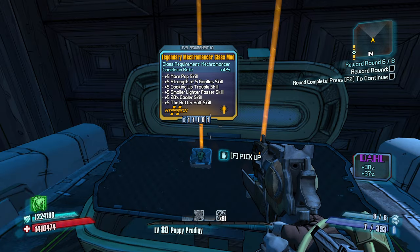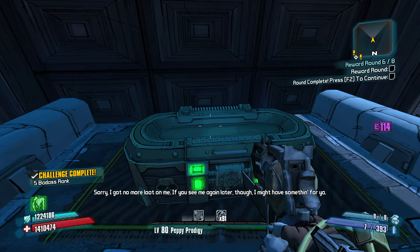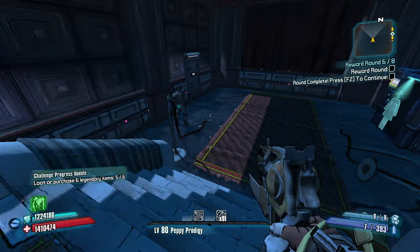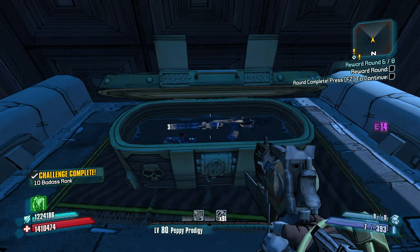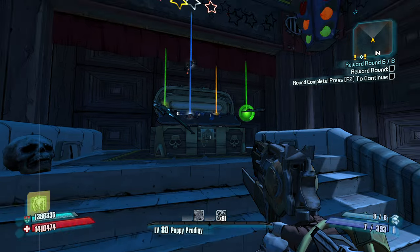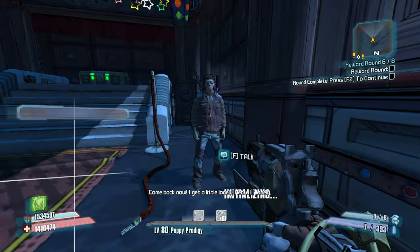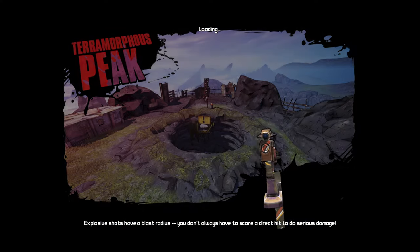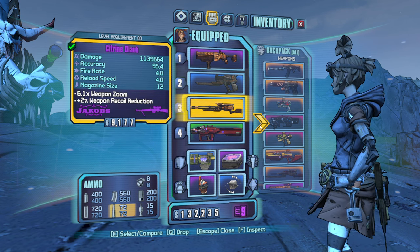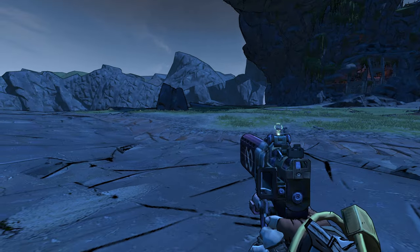Legendary Mechromancer — two legendary Mechromancers! Oh, thanks for the TDR plasma caster — actually that could be decent, but it's not gonna be that great on me. Since Sara is really good against Pyro Pete. And the Diva Infinity — come on, Norfleet me! Shredifier, Fire and Thunderball Fist. Okay, I gotta drop some stuff. The smallest inventory management session of all time — I really didn't have that much stuff to drop. Got 14 launcher rounds, let's do some damage.